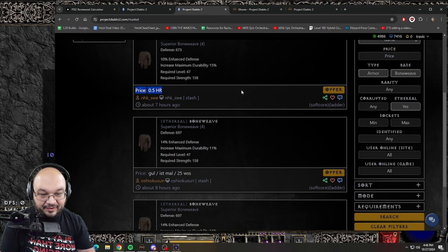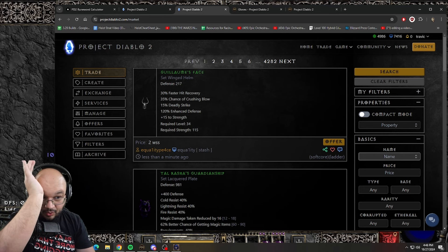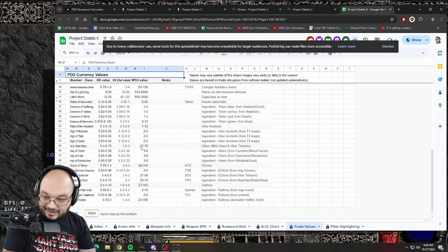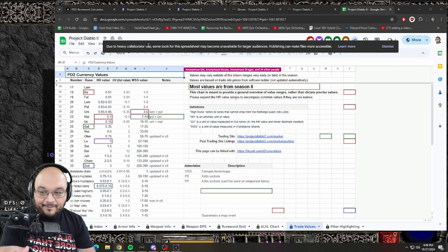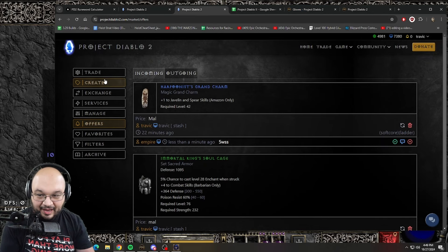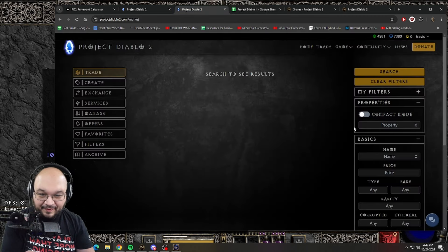When you're trading you'll see a lot of people listing a price like '0.5 of a high rune,' and you'll think, 'what's the price of a high rune? Where do I go?' There are a couple of documents you can use that give you an idea of rune values. I'm not sure if the document is fully up to date, but it can give you a general idea. More specifically, you'd look at the runes section. If someone wants 0.5 of a high rune, the document can tell you that 0.5 vex would be 0.5.